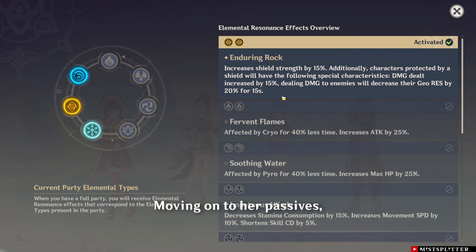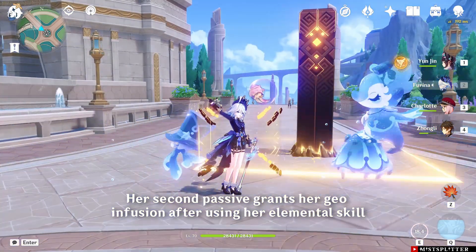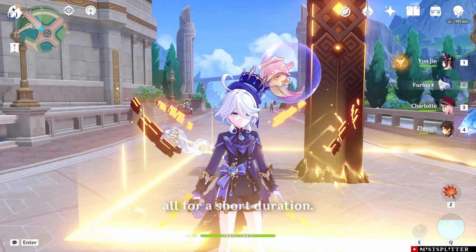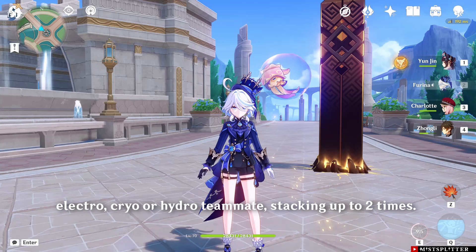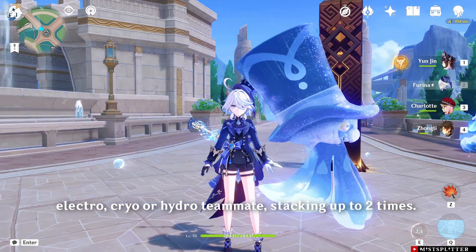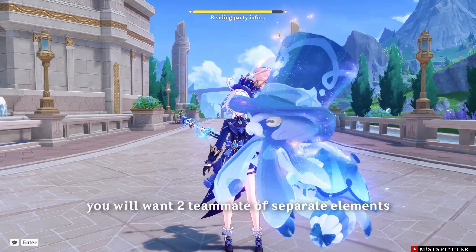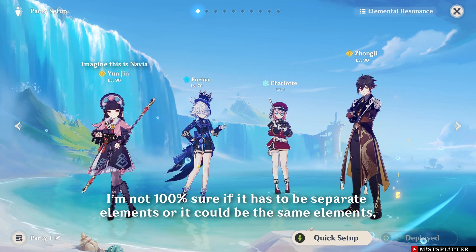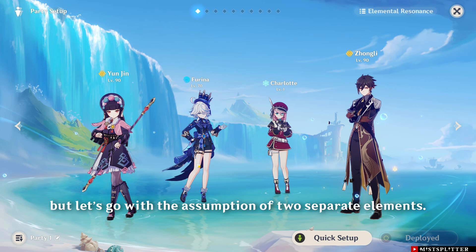Moving on to her passives — her first passive is an Expedition passive. Her second passive grants her Geo infusion after using her elemental skill and increases damage of those attacks, all for a short duration. Her third passive increases her attack for each Pyro, Electro, Cryo, or Hydro teammate, stacking up to two times. So in most cases, you will want two teammates of separate elements, though I'm not 100% sure if it has to be separate elements or could be the same element.